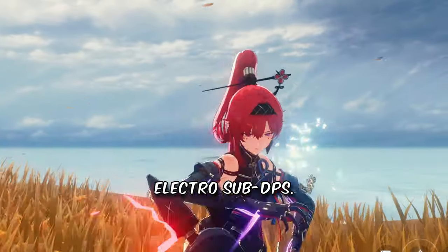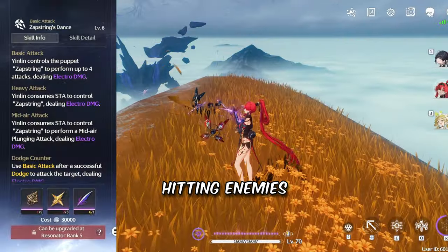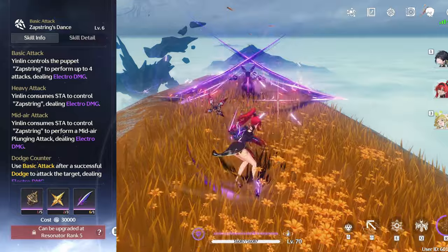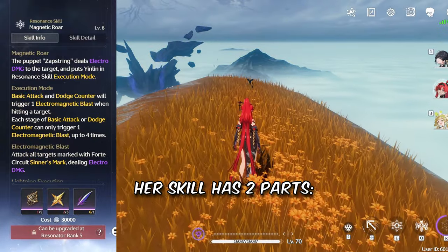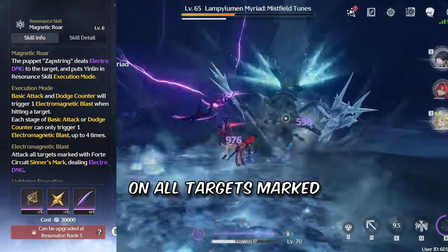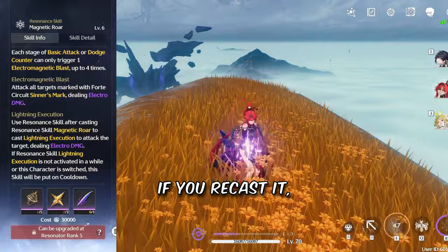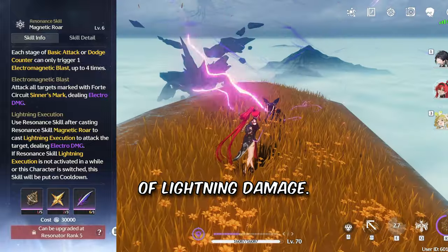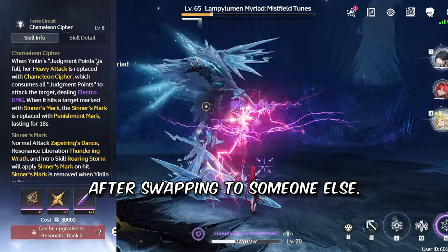YinLin is an Electro sub-DPS, or main DPS if you want the assets to have more field time. Her basic attacks command her puppet, hitting enemies with a 4-hit combo. Her heavy attack just attacks in a large AoE. Her skill has two parts. After the first cast, your attacks trigger extra lightning strikes on all targets marked by your Forte, for a short period of time.